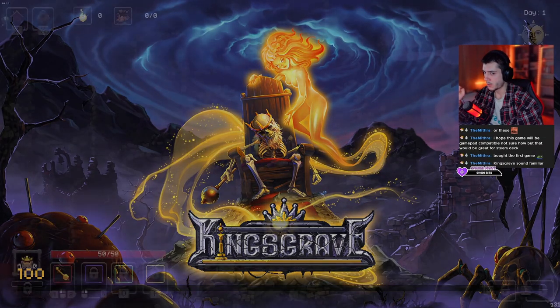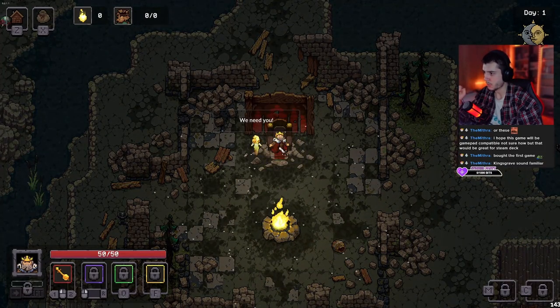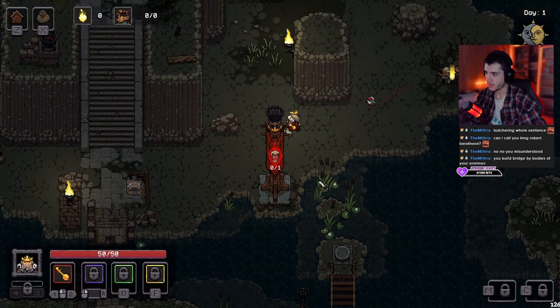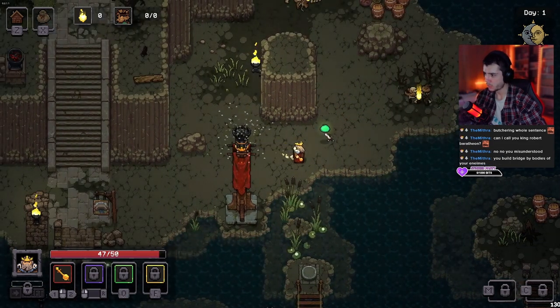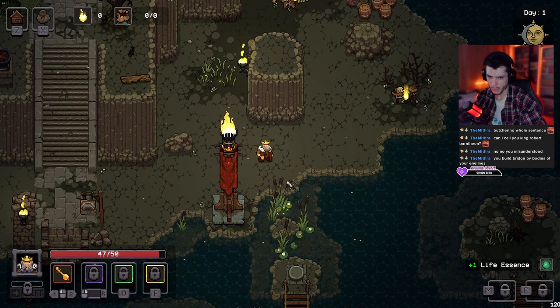The next game I want to talk about is called Kingsgrave, and this one is an action adventure puzzle game which was so fun to play. Kingsgrave starts off with you waking up after 50 years and finding everything around you in ruins, then you start exploring and by exploring you find new things to unlock. You have enemies that you have to kill — by killing those enemies you free a zone and that zone becomes enemy free.